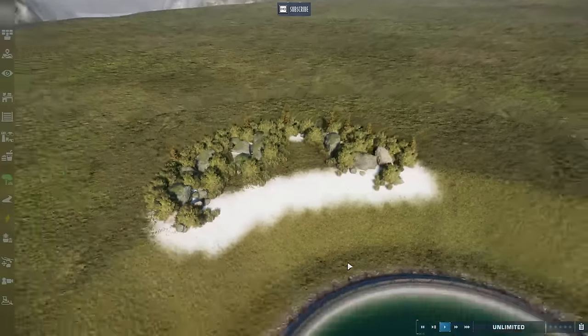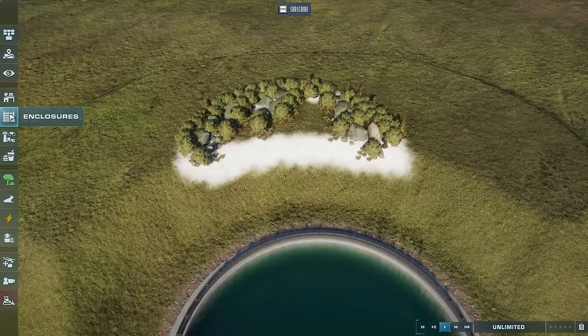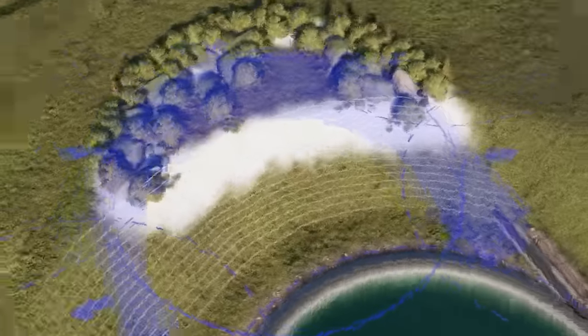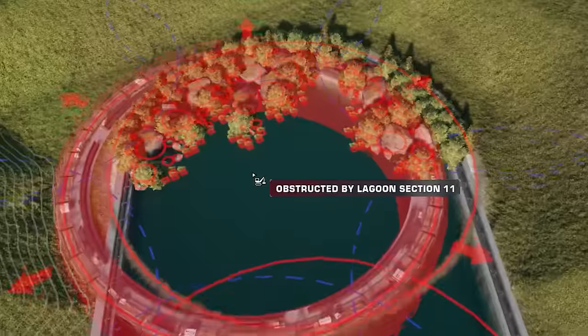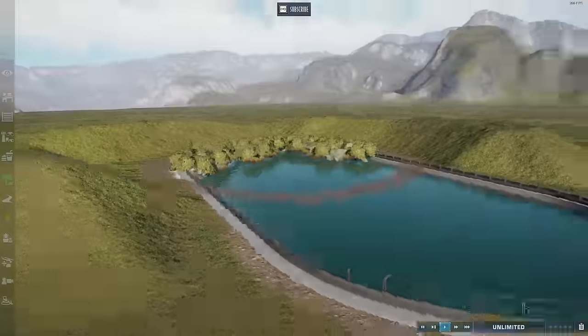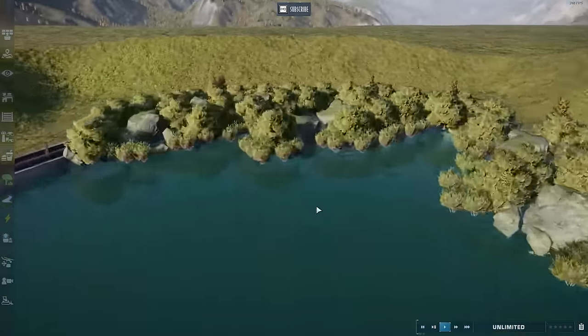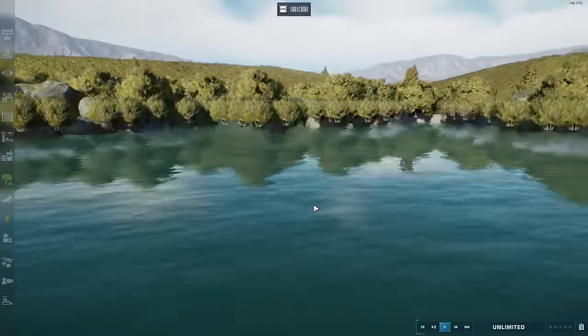Here we go. I've added a lot of stuff for my natural edge. I'm going to grab the lagoon section again, hold it right there — you can see it's still blue — so we're going to place it. And as you see, all of the items just dropped down, the lagoon placed without issue, and they are now over the water.